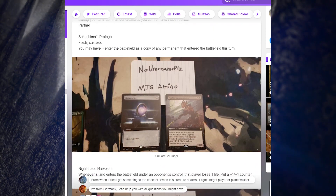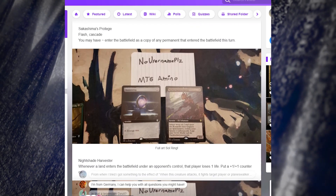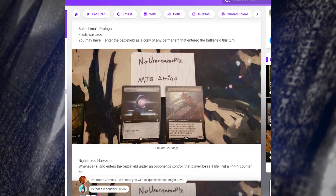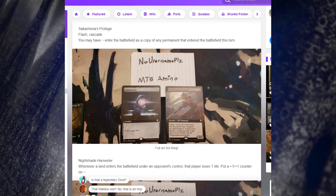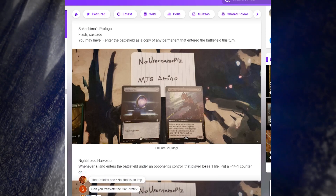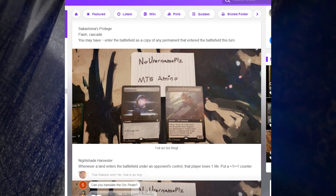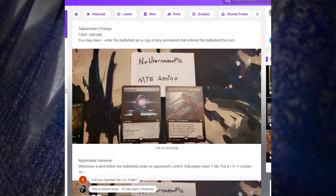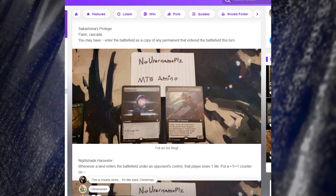Oh my god - there's an extended art Sol Ring! That extended art Sol Ring is going to fetch a pretty penny in foil - just imagine that in foil, it's going to be so expensive. Sol Ring is the most played card in Commander, so obviously we'd see it, but it completely left my mind that we'd potentially be seeing it in an extended border. Unbelievable.